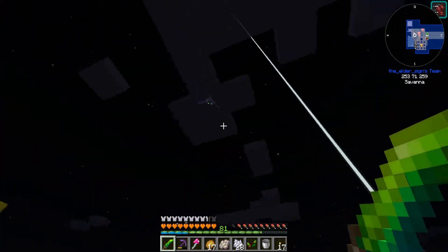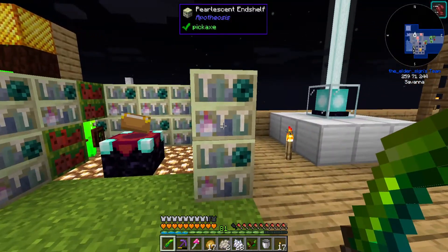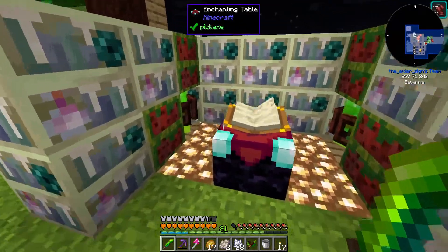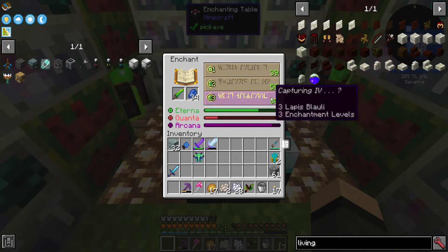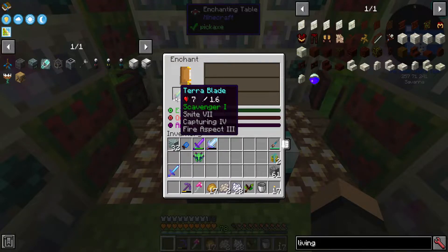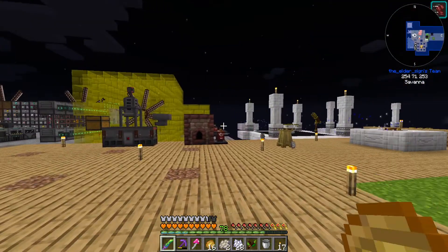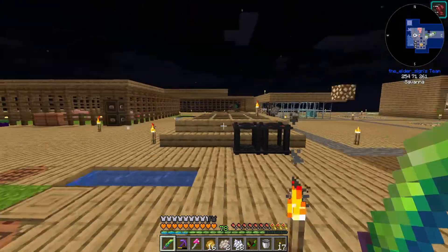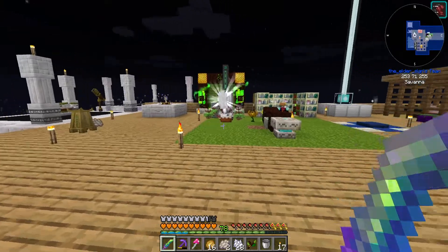I probably should enchant my sword actually. I upgraded my enchantment table with pearlescent end shelves, which are actually really cheap for me right now. That'll boost my max level up to 80. Capturing — sure, why not, I'll try it. Seven capturing, four fire aspect three. Capturing I believe is the one that lets you occasionally get spawn eggs when you kill a mob. The higher level of capturing, the better. That's working great, but I do need to upgrade that spreader.